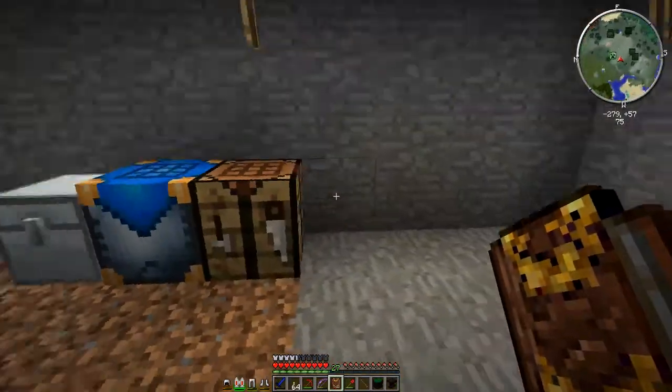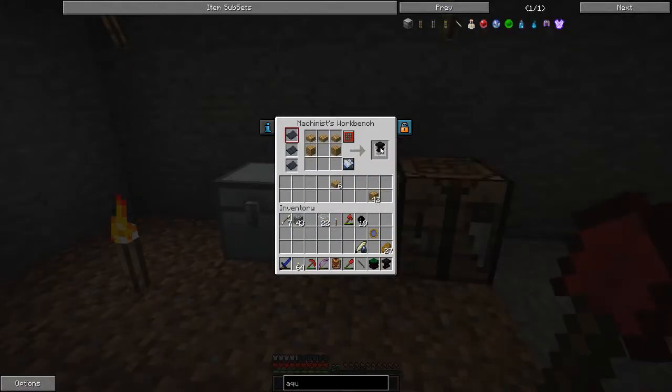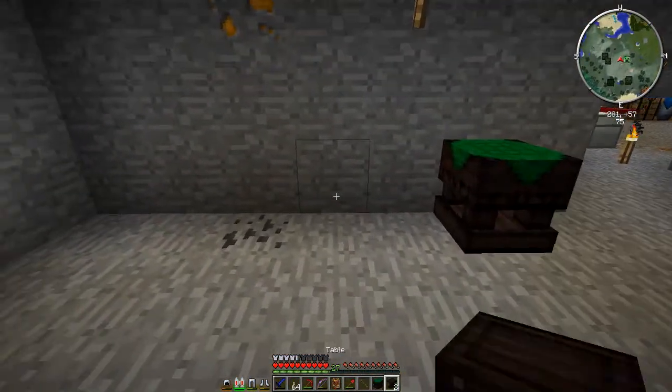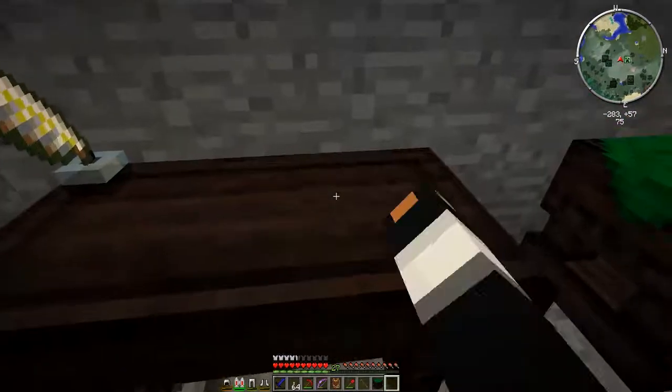Oh, okay! I just wasn't paying attention — I'm sure some people are yelling at me right now, but that's fine. So we're going to put these together. We'll just put these two tables here — one, two — and now we need to click on them with the scribing tools. There we go — now we have a research table!